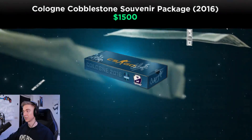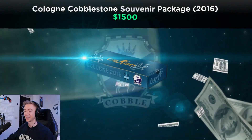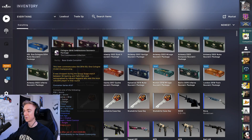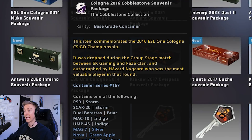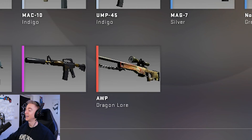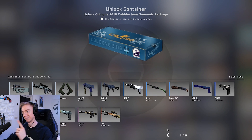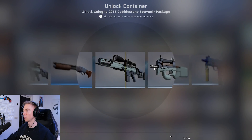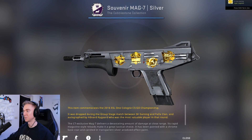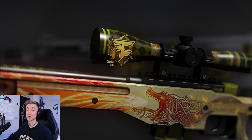Moving on to Cologne 2016 — I think this is the most expensive package I have of all of them, because it is a cobblestone package. This thing costs like $1,000 just by itself. It was dropped by SK Gaming and FaZe, and it was signed by Rain. That would be a pretty damn cool D-Law to get. We've already got one absolutely incredible pull this video, so I highly doubt we're going to get a D-Law. We got the Souvenir Mag-7 Silver signed by Rain with that FaZe logo — the FaZe logo there would have been on the scope of the Souvenir D-Law, which would have been sick.